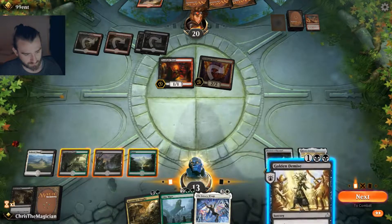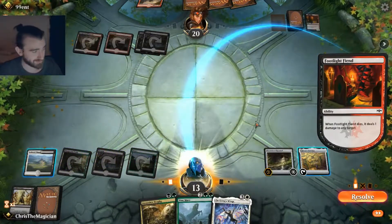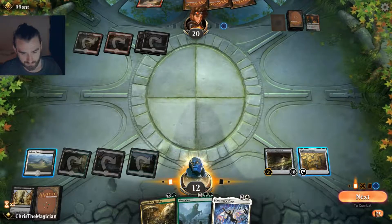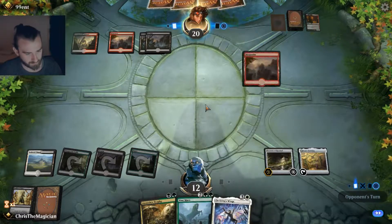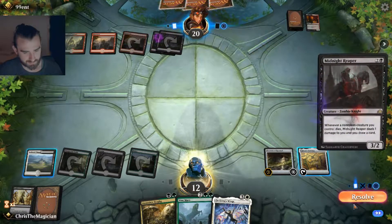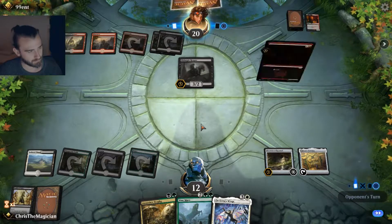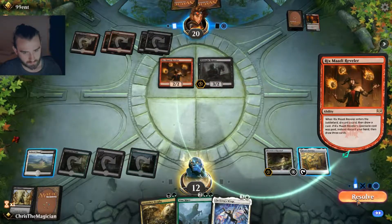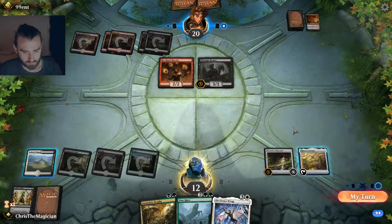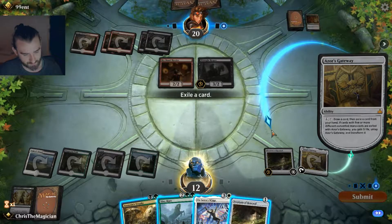Do we maybe even go for the Golden Demise here before we put down the Vine Mare? I think we do. He can also sacrifice stuff and damage us — that's not what I want. So far it's looking decent. I want a Rixmadi. Let's draw a card — okay. Before it's my turn, let's check out the top card. It's not a fountain — I want a fountain, but I guess I will have to pitch it now. The Assassin's Trophy will be more important.